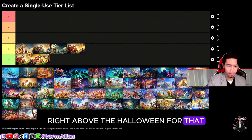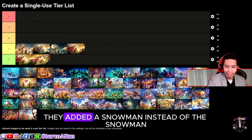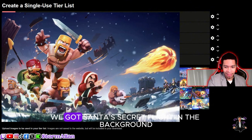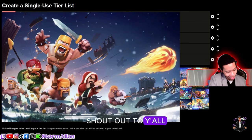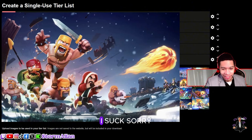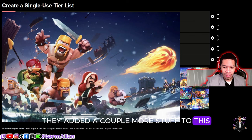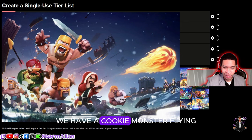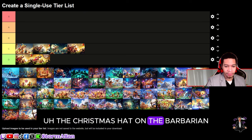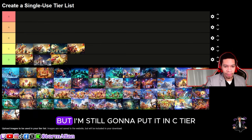Now we have the Christmas version, and I think they spent a lot more time on this one. They made huge changes: added Santa Claus on the wizard, Santa's sleigh flying in the background. They added snow on the ground, Christmas lights in the back, a cookie flying right there, Christmas hat on the barbarian. So far this is the best loading screen we've seen, so I'm going to put it higher — still in C-tier though.